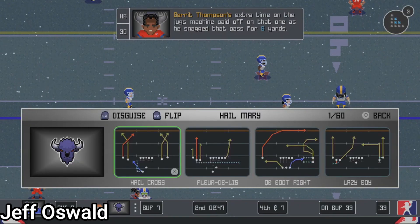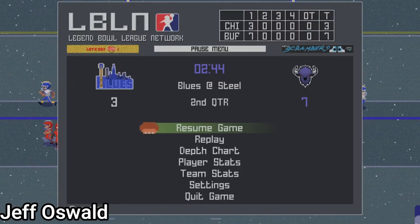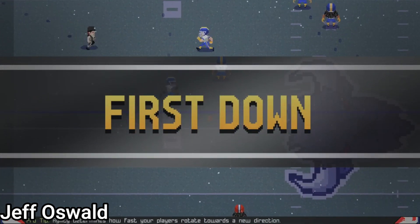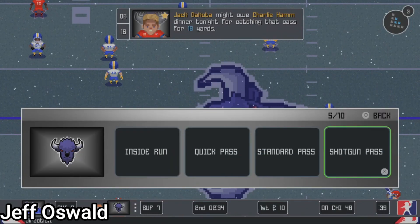The game also has injuries, which can happen pretty much any time. And for the first time in a football game — besides maybe Blitz the League — there's blood. This is a retro game with retro graphics but realistic gameplay. Depending on the injury, some players could be out for a few weeks, which is pretty realistic, similar to how injuries work in Madden and 2K.